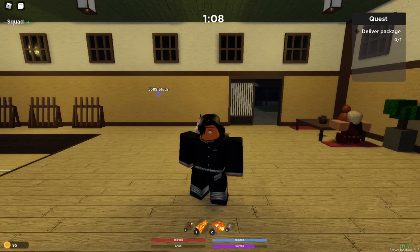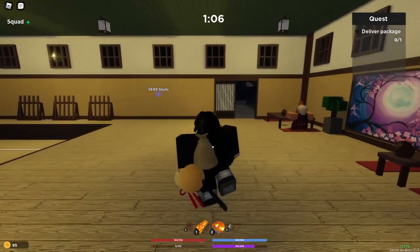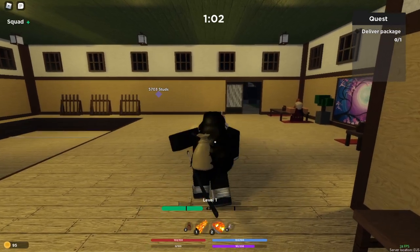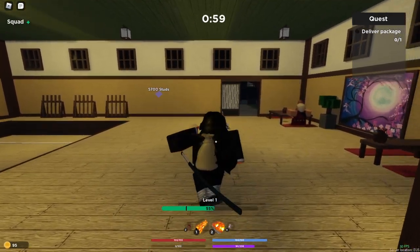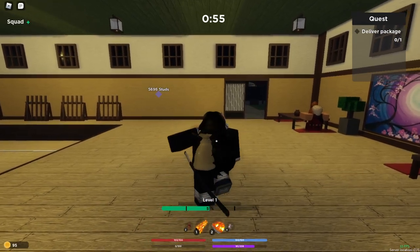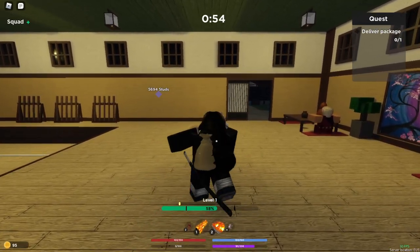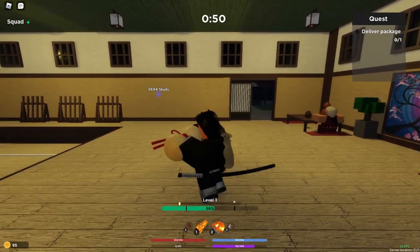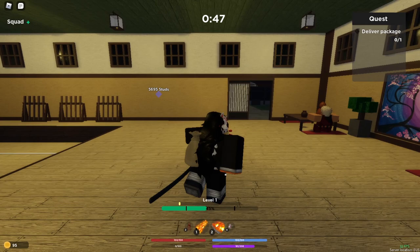So yeah, basically you have a gourd in your inventory — as you guys can see. It's a little mini-game. You just hold it, and you want to let go and keep clicking your mouse, always keeping the bar in the green zone. You guys are gonna see in a second — see the yellow bar? I'm gaining progress. Once this touches all the way over here, boom, you beat the level and your gourd breaks.